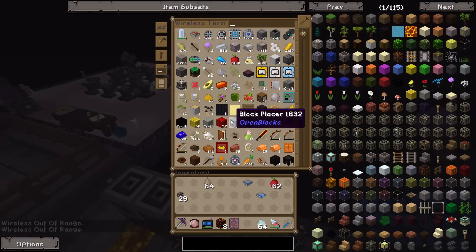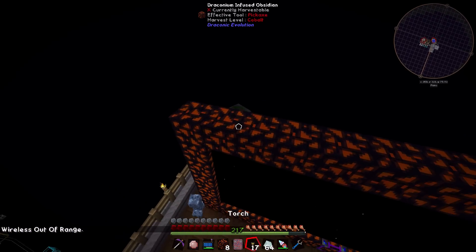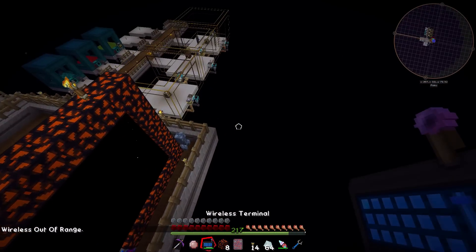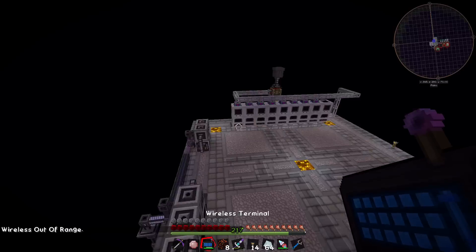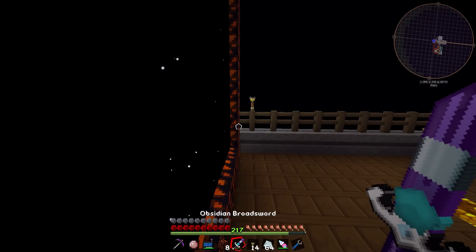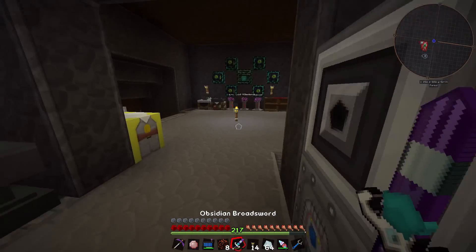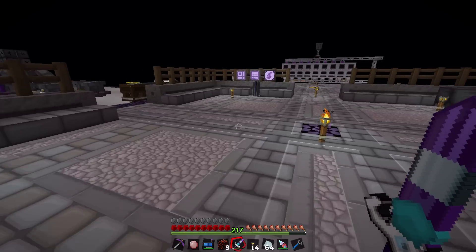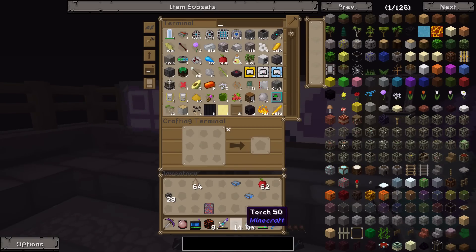We also need to upgrade the wireless range on this thing - we've got so much stuff to do. Let's get some more torches and quickly light up our new area so we don't get random blue creepers spawning all over the place. We do have our obsidian sword with beheading. Interestingly, the portal can push mobs through it - we could set up some kind of cool system where mobs fall through a portal to their death, that'd be real weird but we could do it.